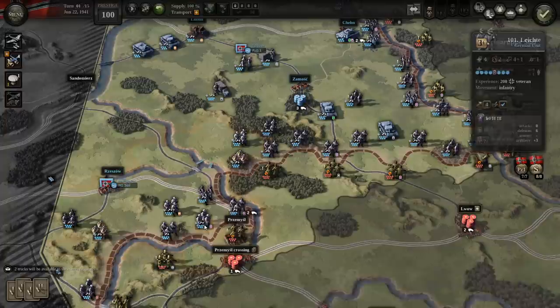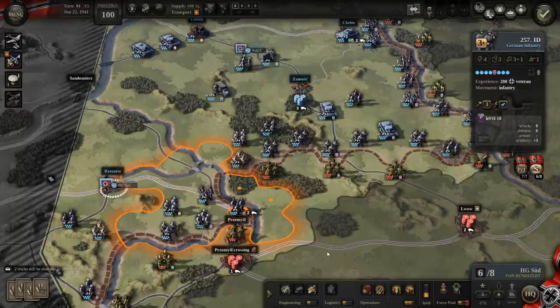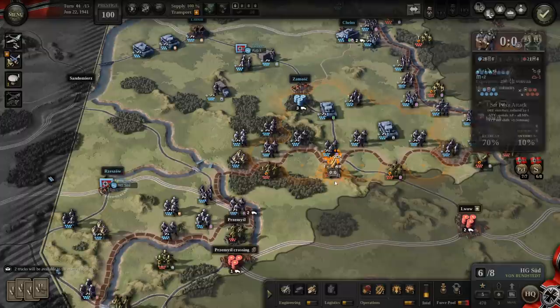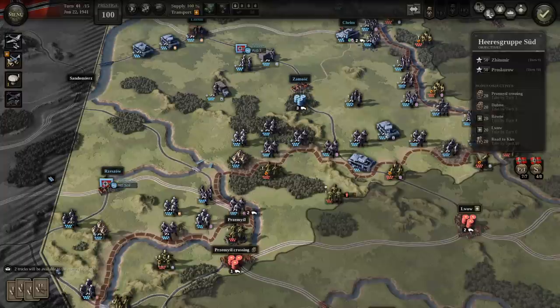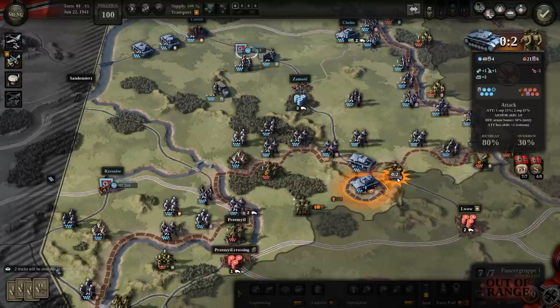We've got two tactical air units. Let's go ahead and do a breach attack. I did throw the city into ruins, which was not my plan. But we breached them. Moving our armor forward to try and break out down the road — zero to five, overrun. Nice attack there. Zero to two and a breach. We drove them back with that armor.